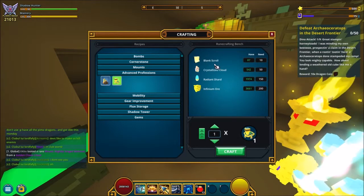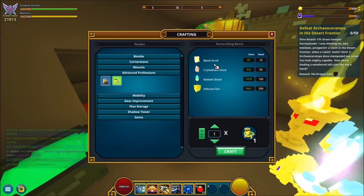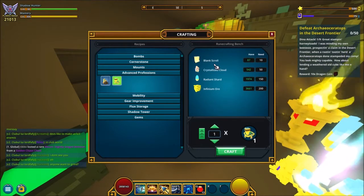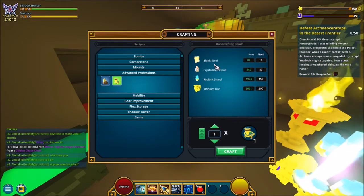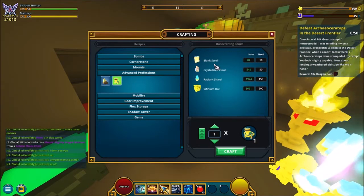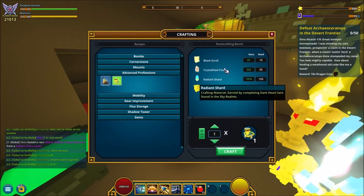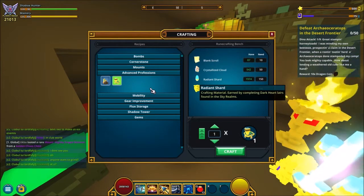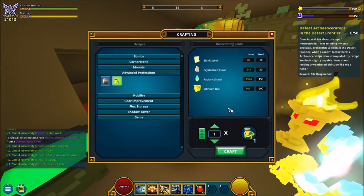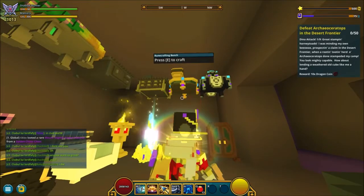The blank scrolls come from recipes — there are recipe dungeons all over the place. You complete one of those, get a recipe, take it to the loot collector, collect it, and you get blank scrolls out of it. You need 10 blank scrolls, meaning 10 recipes, just to craft the bench. All the rest of the mats needed are listed in the description. Then go to build mode, place your runecrafting bench, and put it somewhere on your cornerstone.